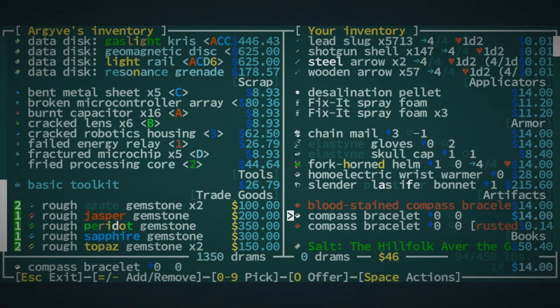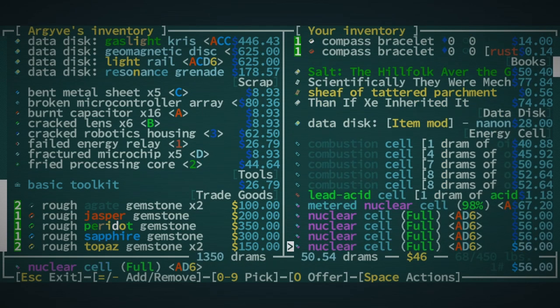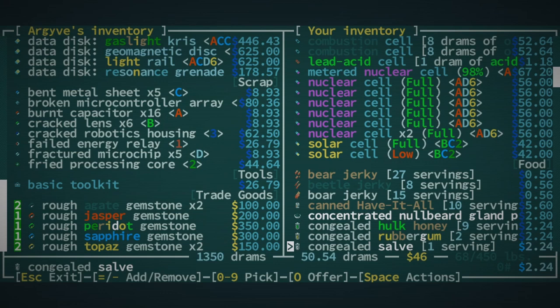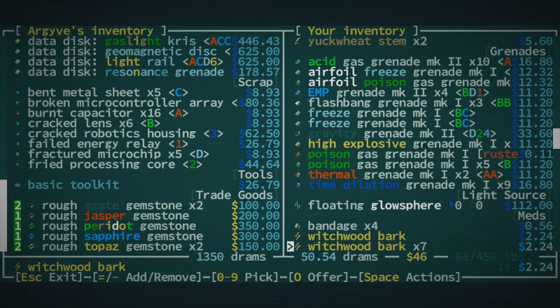We're looking to get back 1,350 trams. Would the slender plastifer bonnet be worth keeping? Probably not. We have this four-cornered helm — get rid of this chainmail too, I don't know why I'm carrying chainmail. Get rid of some combustion cells? They're actually quite good bits so I don't think I want to. We have some nuclear cells we could disassemble, but I think I'd like to use them up first and then disassemble them — that way we're making the most out of that energy.